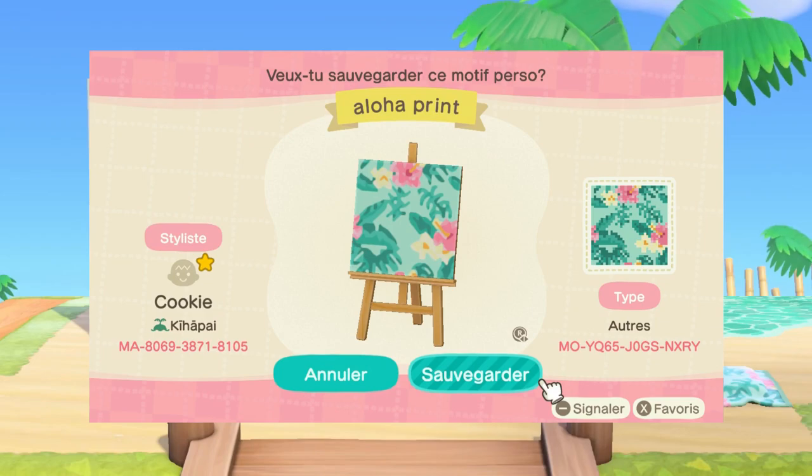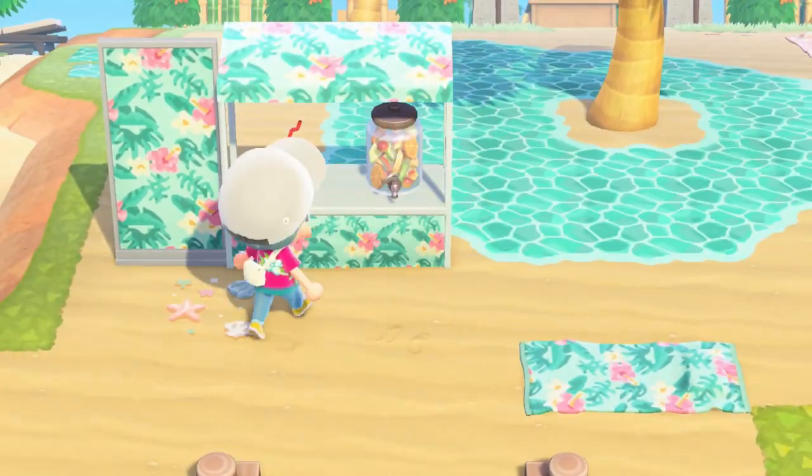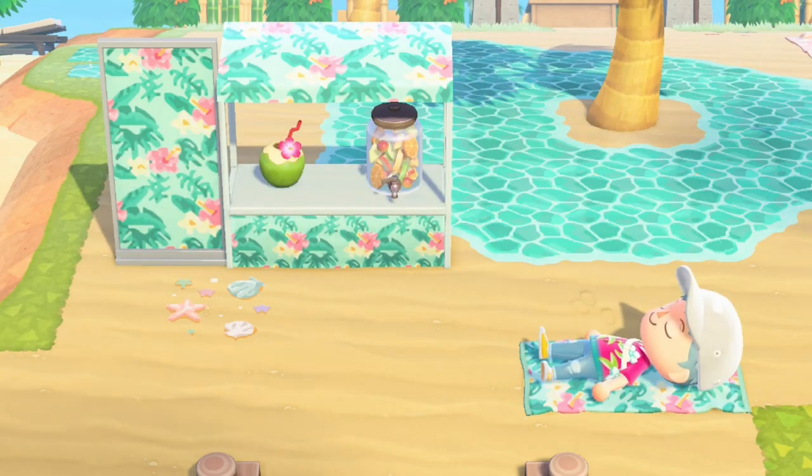Then we have this lovely aloha print. This one not only looks good on stalls but also on beach towels, simple panels, cushions, and so much more. Let me know in the comments what furniture you think this one would look good on.